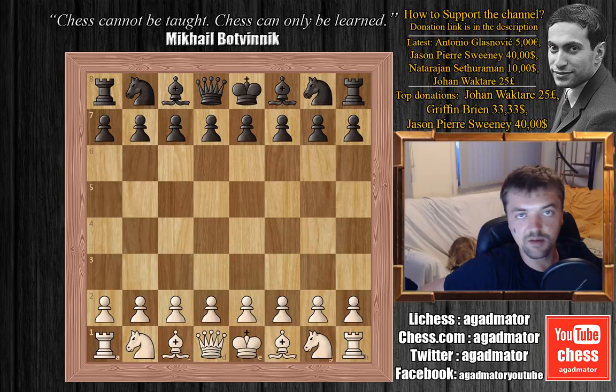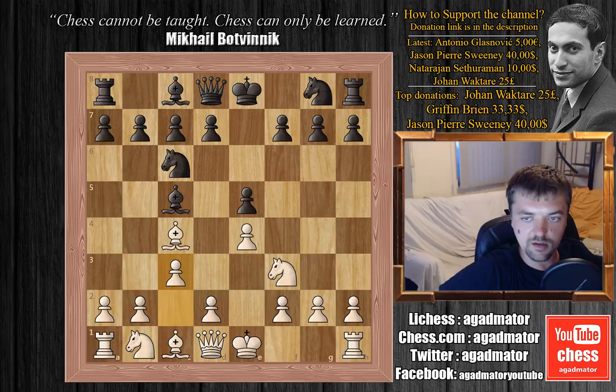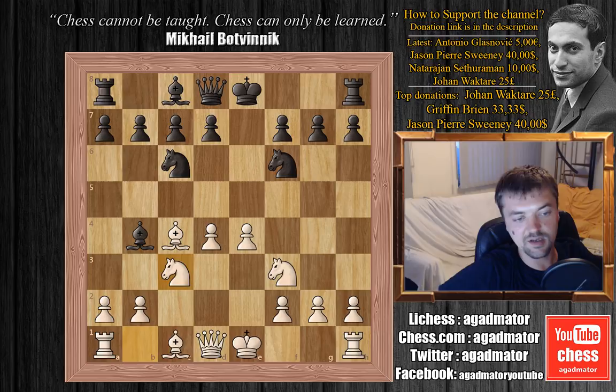Schlechter is white and Philip Mietner is black. We have e4 — and it's featuring a very interesting variation in the Italian game. e5, knight to f3, knight to c6, bishop to c4, bishop to c5 — the Italian game. c3, knight to f6, d4, e captures on d4, c captures on d4, and bishop to b4 check. And now Schlechter plays knight to c3, inviting black to go for — or rather, allowing white to go for — the Greco attack.